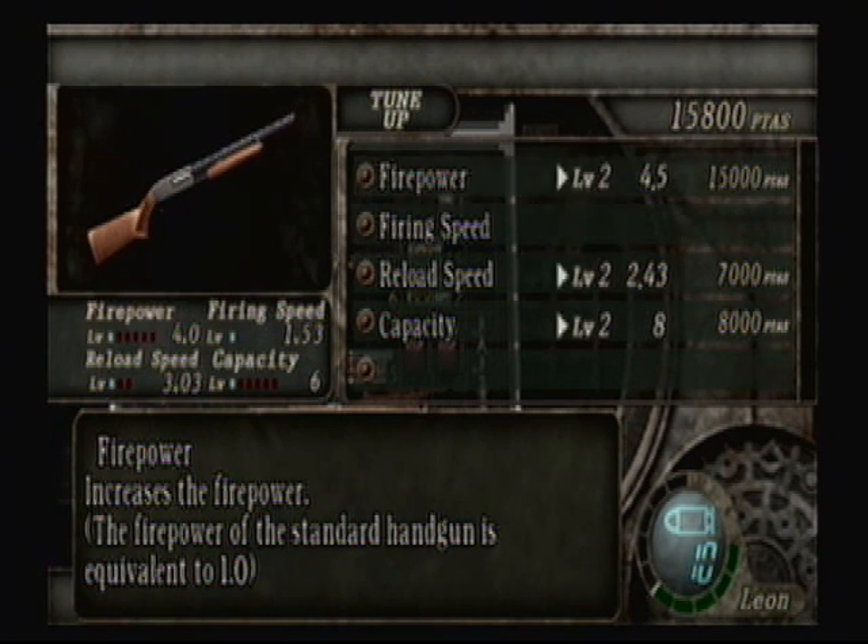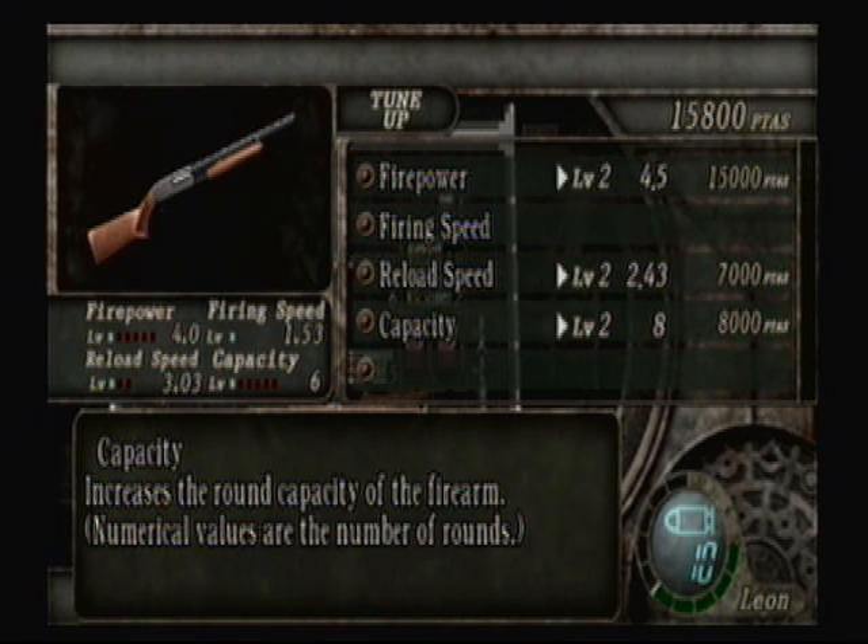Say I didn't reload my shotgun in the third episode — I could have upgraded the capacity, and it would have gone from one bullet to eight bullets right there. And that would have been seven free bullets, just out of nowhere.